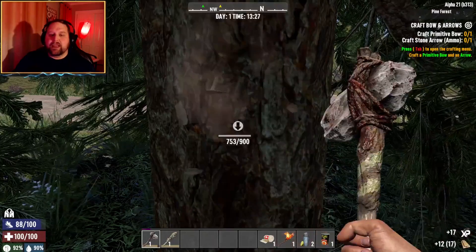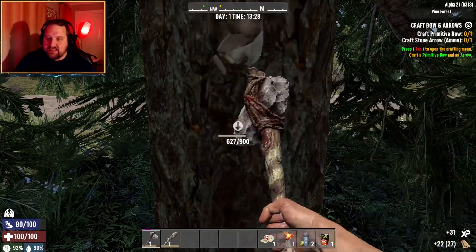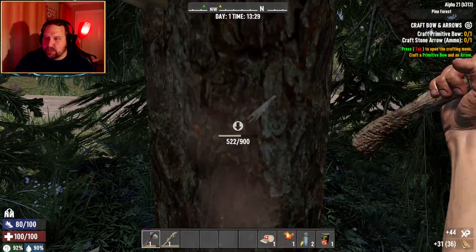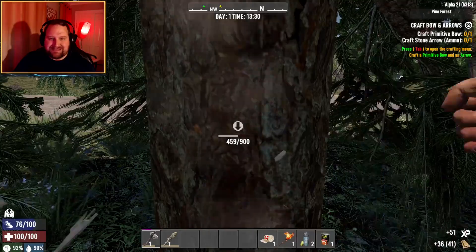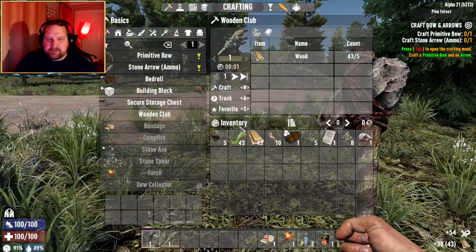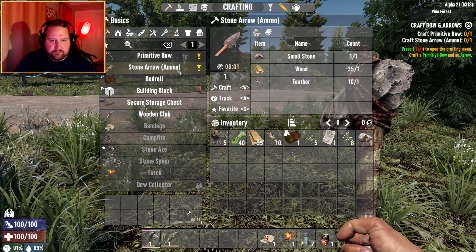All right, we are officially out here doing the stuff and the things. I'm to your north. So my next thing is I need to craft a primitive bow and some stone arrows — easy peasy. I like the new UI in the top right for the quest, it looks so much cleaner than the old one. Yeah, how'd you figure it out?